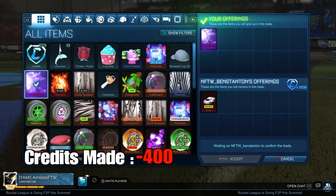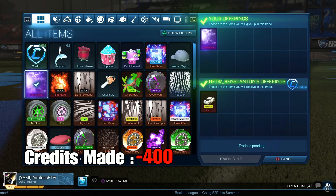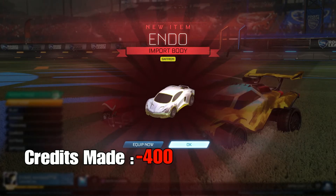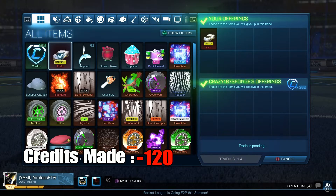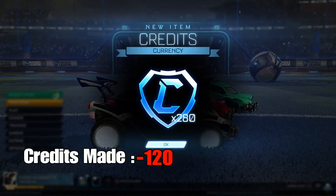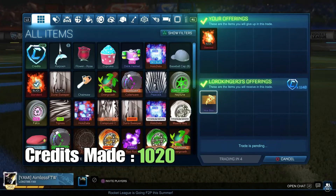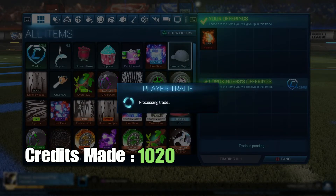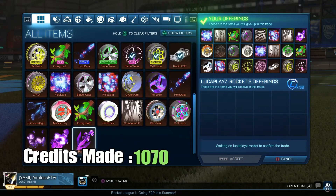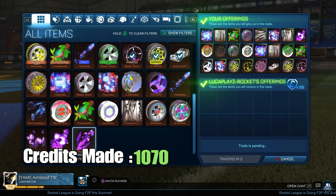Here I sold the Interstellar for 2030 credits and a Saffron Endo worth 100 to 200 credits, so I accepted it. Then I sold that Endo for 280 credits — 80 credits above maximum price — which is insane for a hard-to-sell item. Here I sold the Black Standard for 1140 credits and a non-crate very rare, basically 1200 credits total, making about 200 credits profit from that trade.